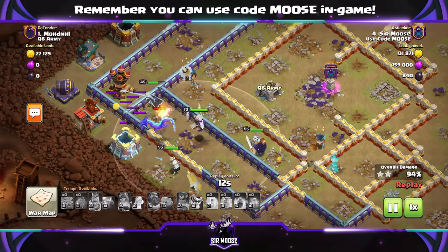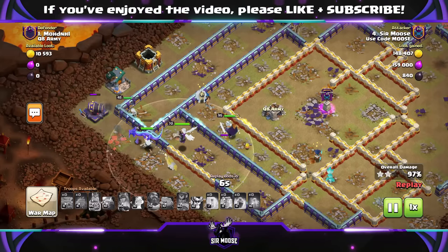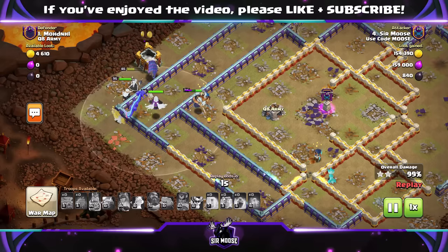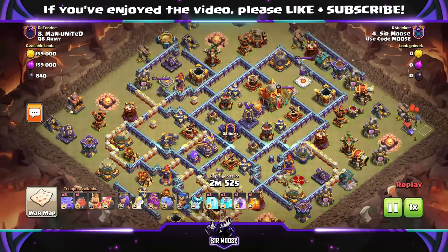We do have another replay to check out in just a moment. The Royal Champion is doing a great job there. And guys, if you're thinking about what to spend your Dragon Medals on, I would say the Frozen Arrow is really good — it will help with Queen Walks and things like that. So if you want to improve your Queen Walking, definitely get that Frozen Arrow.